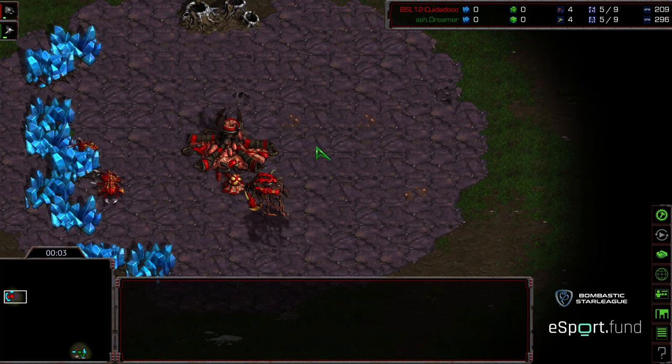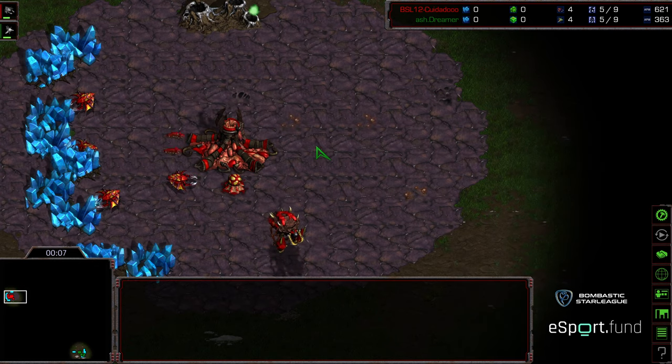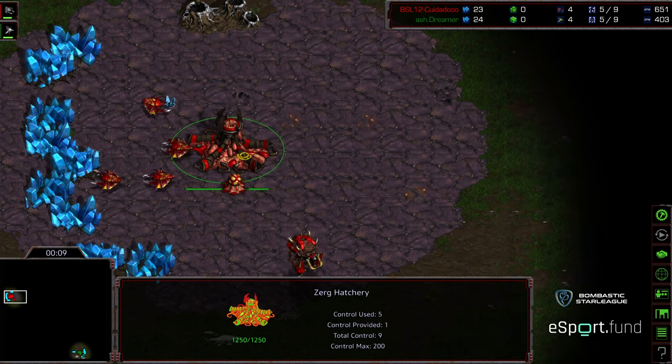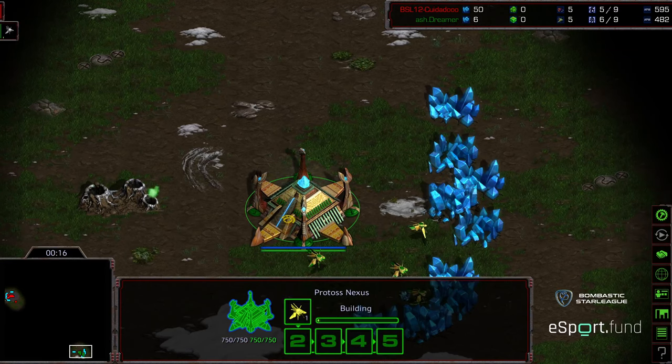Welcome to game two between Kiyo Dadu aka Zeddy and Dreamer. Upper left-hand corner we have Zeddy starting as the red Zerg, bottom right-hand corner we have Dreamer starting as the green Protoss, and this is on Tau Cross.